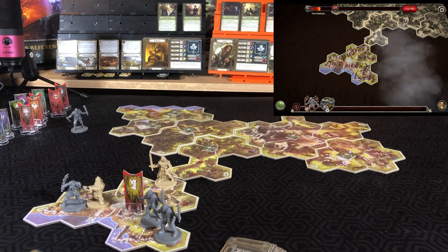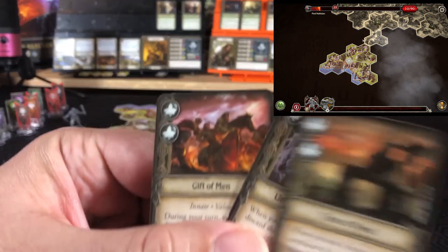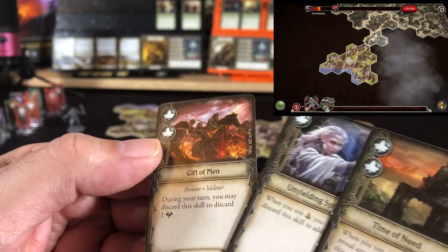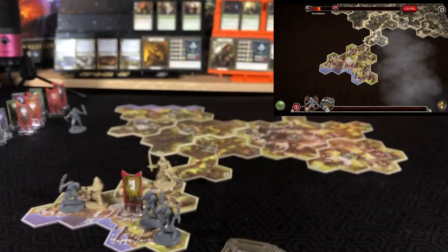Rally phase — heroes reset their deck, then scout two. They are nearby, so Aragorn's ability will allow each of them to look at three cards. We have Time of Need, Unyielding Spirit, and Gift of Men. We will prep Time of Need just in case, and put the other two on the bottom of the deck.